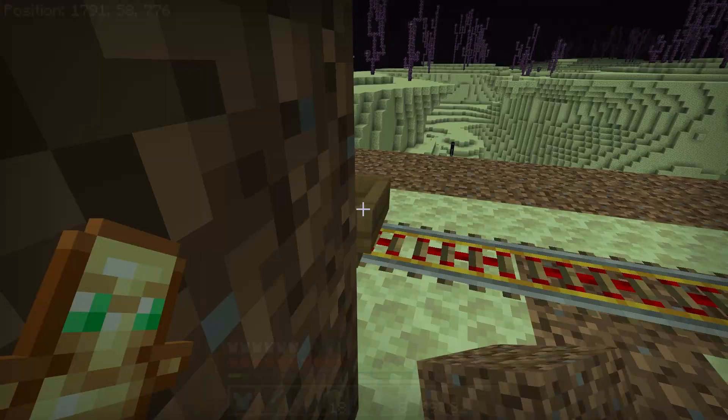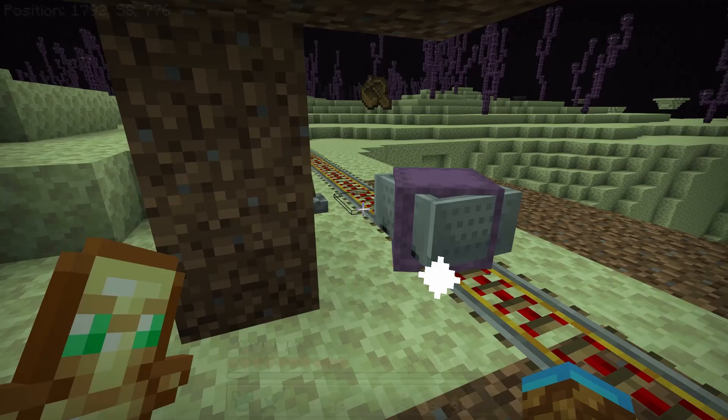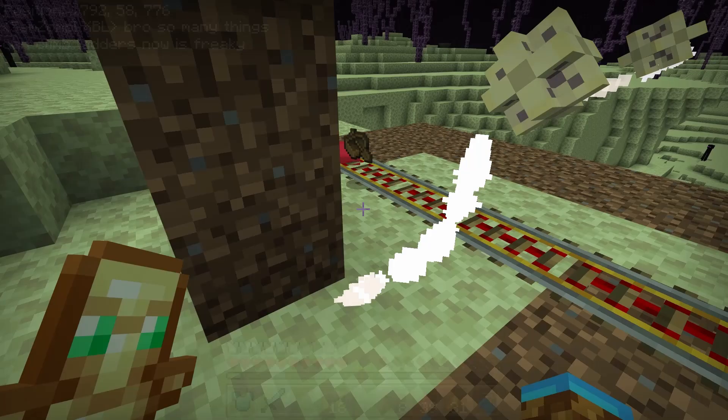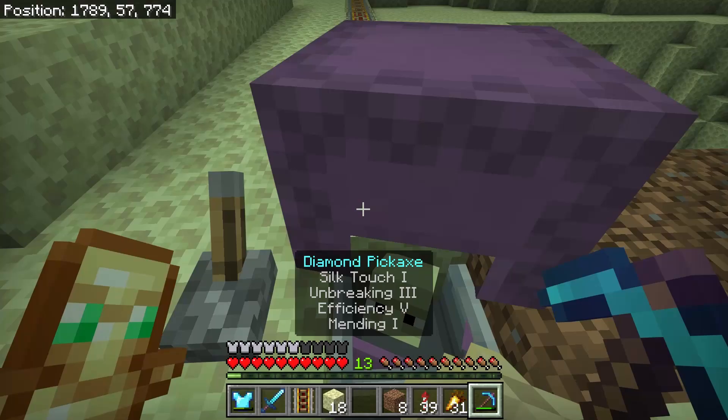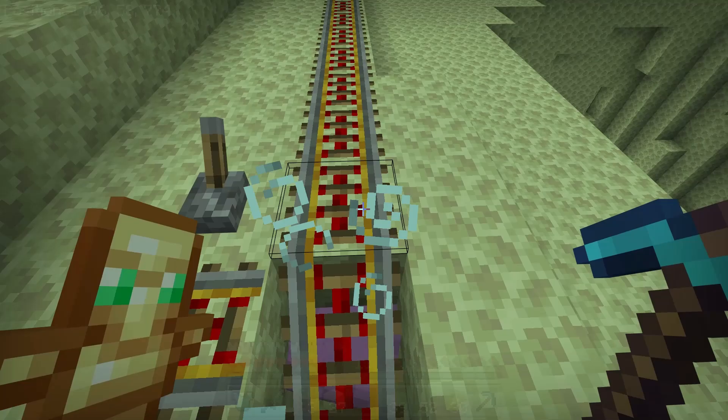Let me know in the comments — have you ever moved shulkers? Have you ever run into these problems before? Am I just kind of dumb? Am I not doing something right? I just don't know what to do. The only other thing I can think of is water or maybe glass. He just froze — he just stopped moving on powered rails. I don't know what to do. I'm going to cry. I'm so sad.